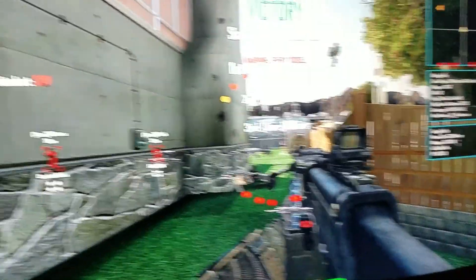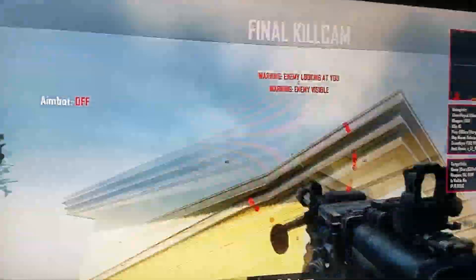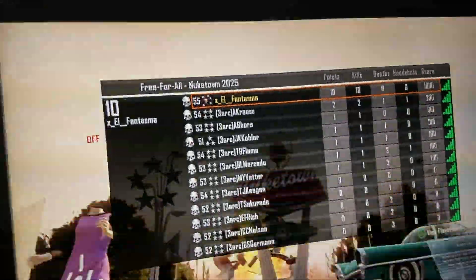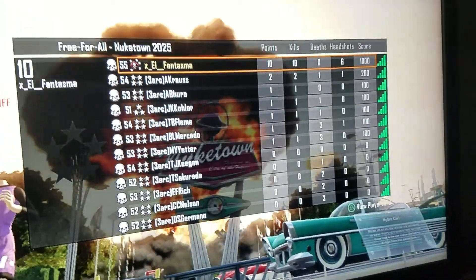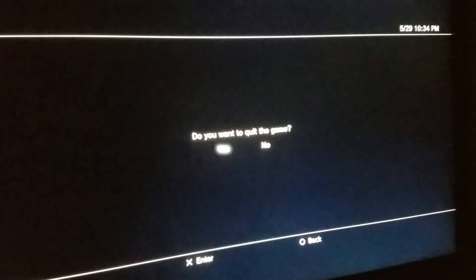That's basically all I do. I feel like if I ever mod your account, this is all I'm doing. It shouldn't take no longer than like three minutes, and then I'm done. I quit the game. That's it. All right, this is my tutorial on how I mod BO2 accounts. I'm gone.